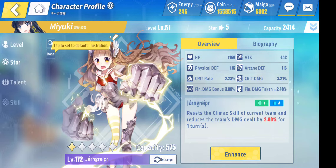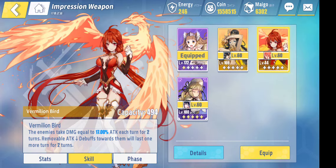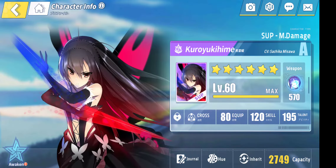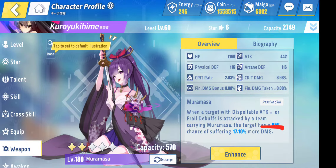Let me get rid of that. I'm trying to power this girl up because for one skill, the removable attack debuff towards the end will last one more turn — for two turns. This goes well with the Muramasa that's in her support. When the attack or fail debuff applies, and the target is attacked by a team carrying Muramasa, the target has an 85% chance — this changes whenever you upgrade her — of suffering more damage. I put this on DBK so I could nuke things.